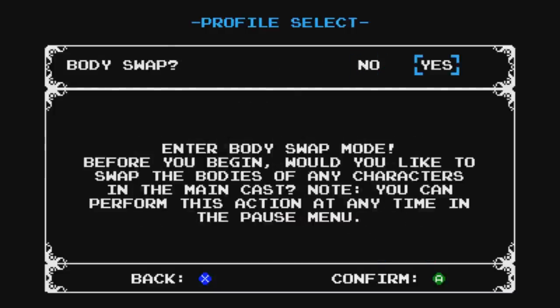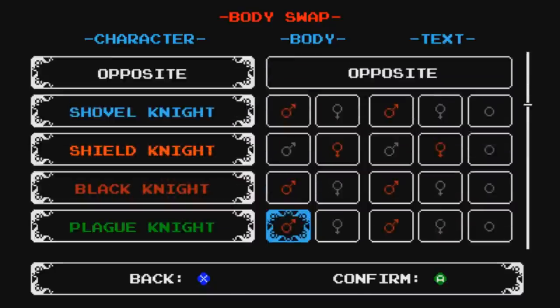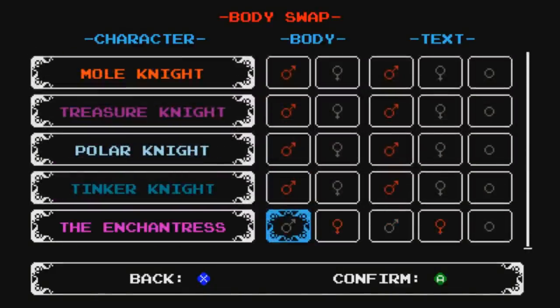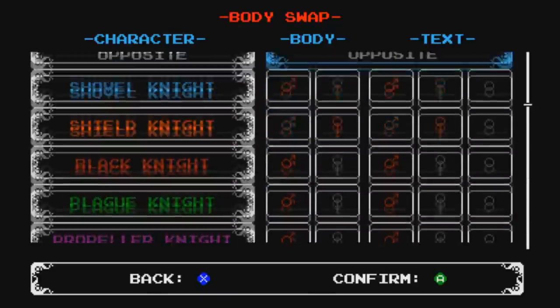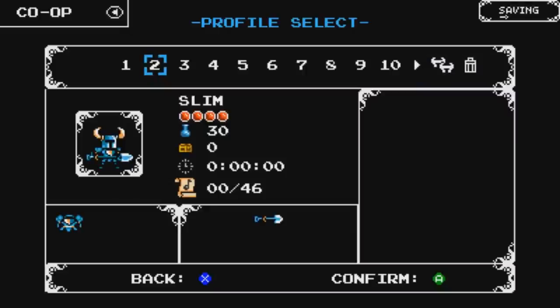Here you have a body swap option — before we begin, would you like to swap the bodies of any characters in the main cast? Basically, this is a way where you can change the genders or how characters are referred to in text. You can customize any of the characters however you see fit. You can even make it completely random if you want. We're just going to go for the default.